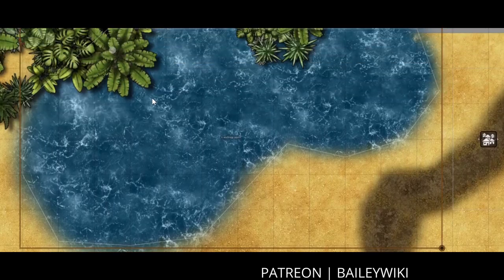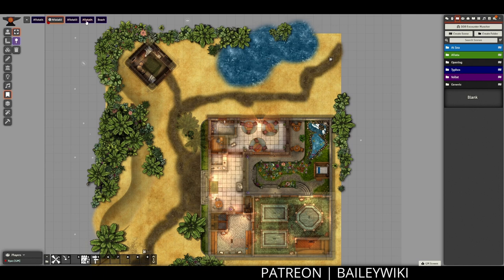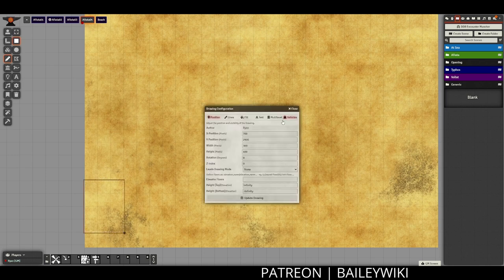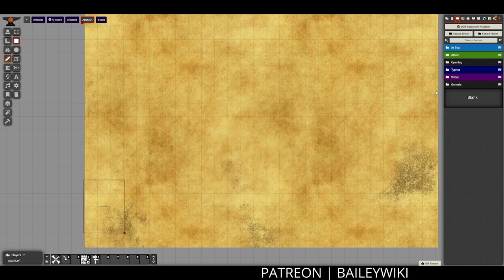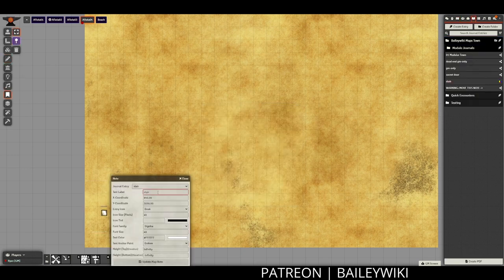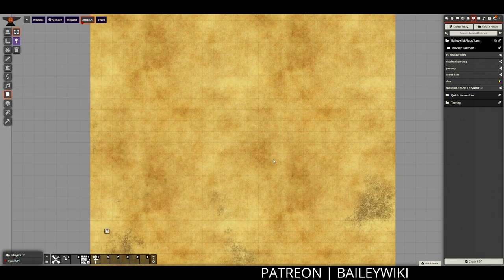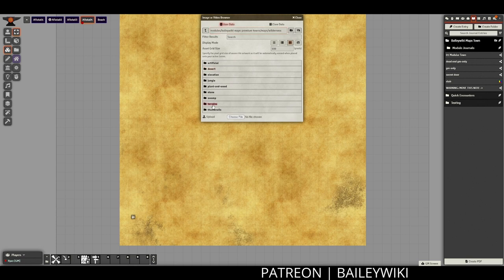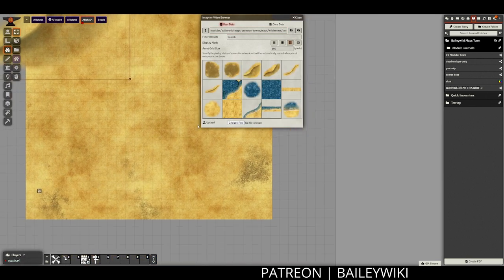Since I did a lot of testing in the previous video, I've cut that out here and just run through it quickly myself. Now that we've built one scene together, I'm going to run through these next two pretty quickly. Here I'm setting up the Afyota 04 scene — this has the teleport to the north side, which is what I'm calling the bathhouse area. I'm going to build out this final scene on the edge of the town in the northwest.